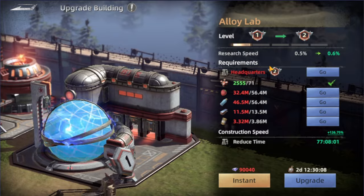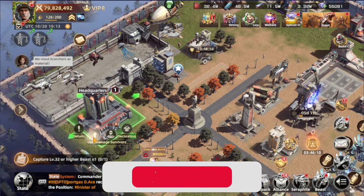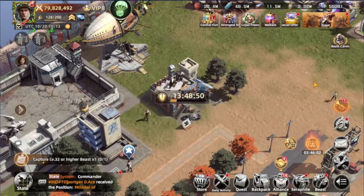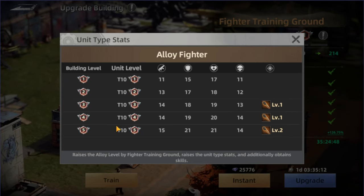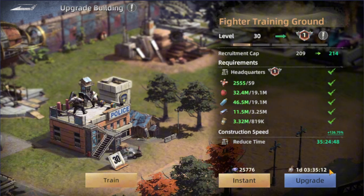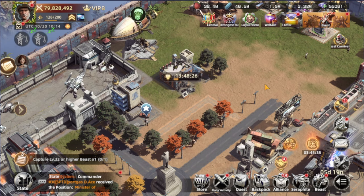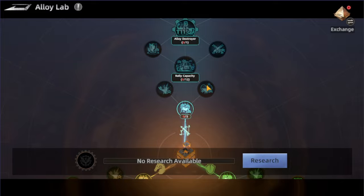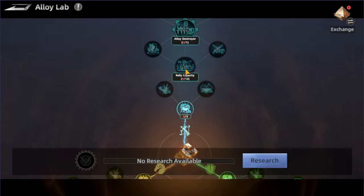To upgrade these buildings, we'll be using liquid alloy and a large amount of resources. At the same time, we'll need to make the HQ reach alloy level two before we can actually start working on these buildings. They have five different upgrade levels. The Fighter Training Ground can also be upgraded to alloy level one, which will allow us to recruit tier 11 troops. I can start working on this now but I'm waiting for some events — it's really getting exciting.